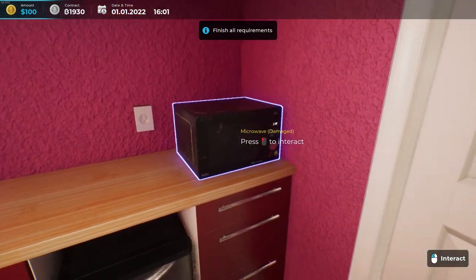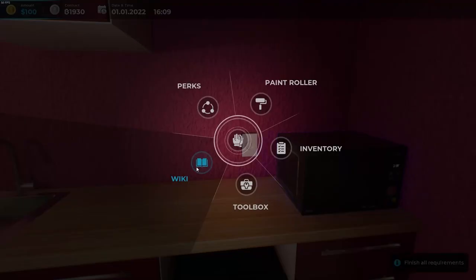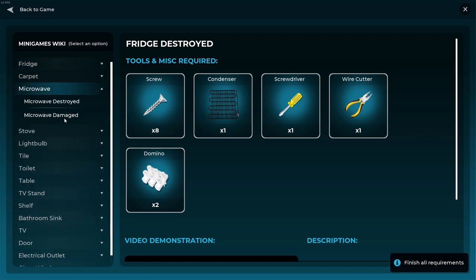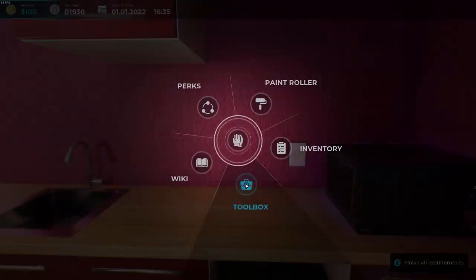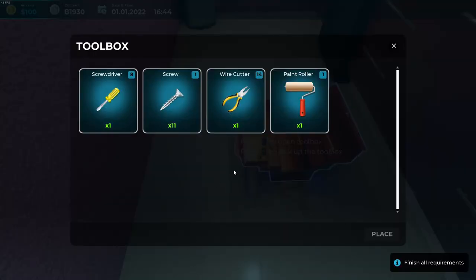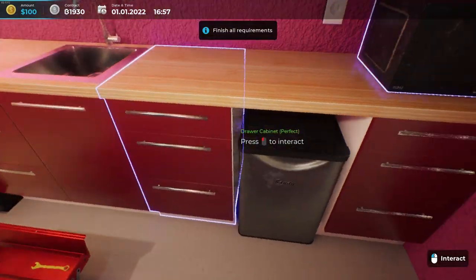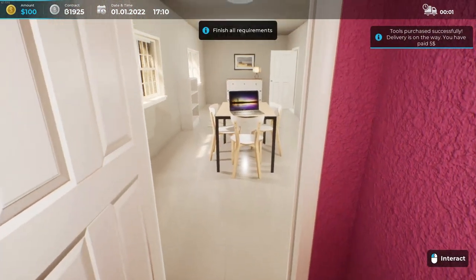Now let's fix the microwave. Before touching it, I go to the wiki first. For a damaged microwave we need: a brush, screws, screwdriver, and wire cutter. I check my toolbox — screwdriver has 8 uses left, 11 screws, wire cutter has 14 uses left, paint roller is there too. All I need to buy is a brush. Go to phone, tools, buy the brush, check out, pick it up from delivery.